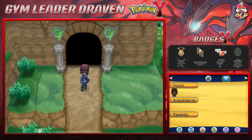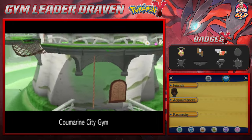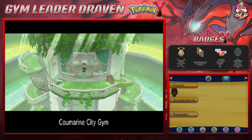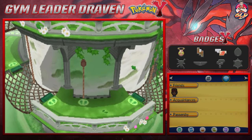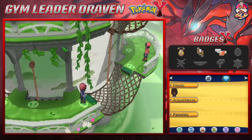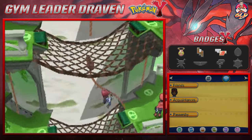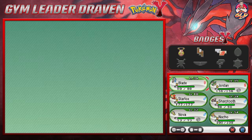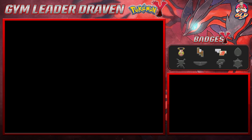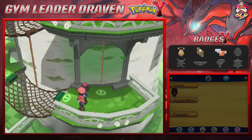We're back and here we are in the Coumarine City gym. This gym leader specializes in Grass-type, so we need Flying types, Ice types, Poison types, and Fire types. We have to jump through these footsteps and press the A button to cross the area. We're going to switch out to Starfox because we can - behold the power of nature!